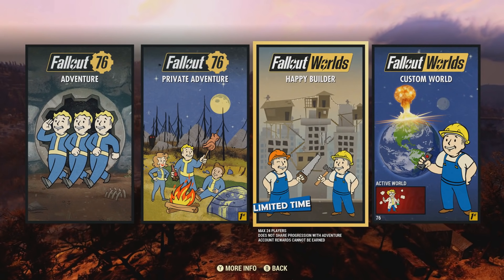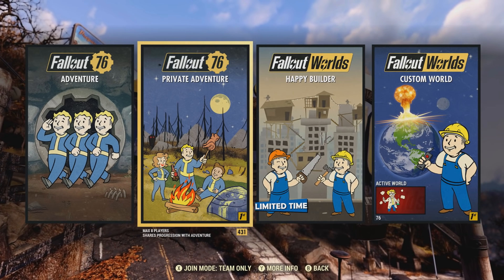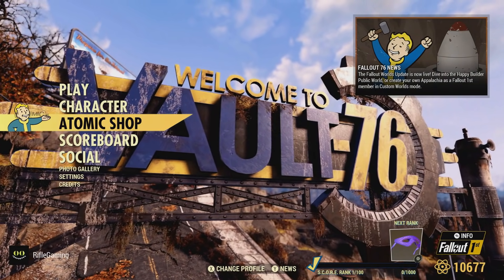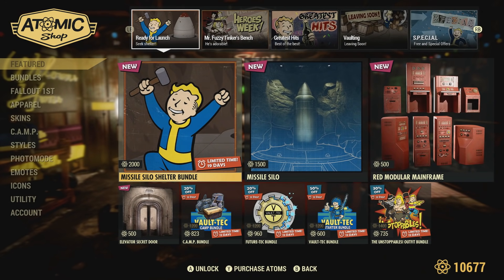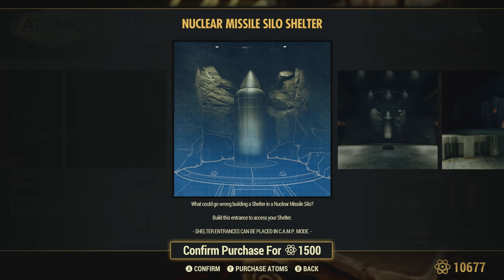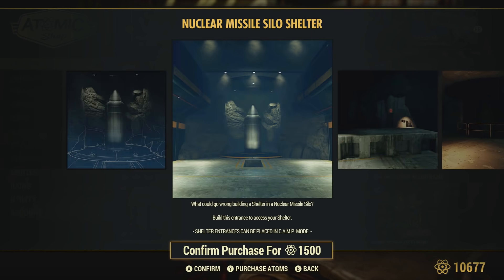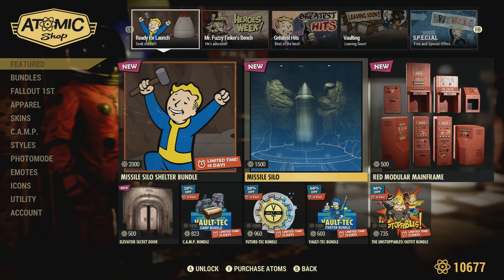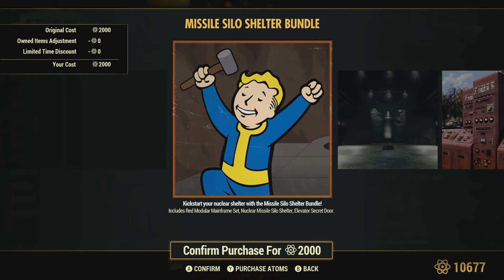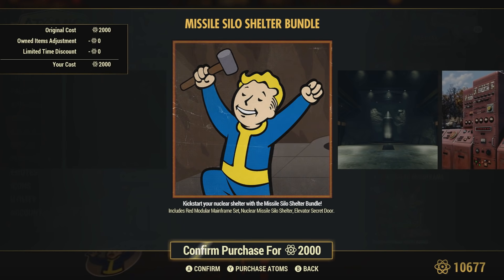The Fallout Worlds update just came out in Fallout 76. I'm not going to get too much into detail about that in this video — maybe in another one if you want. But in this one, I'm actually going to be getting into something I just saw that came out in the Atomic Shop when I got on to check out this update, which is our own missile silo. It's going to cost 1,500 atom points if we want our own missile silo, so it is pretty pricey. That's one of the reasons why I wanted to make this video — purchasing this and checking it out for the first time. I want to get my honest review and let you guys see it firsthand on whether or not you want to make the decision to buy this.